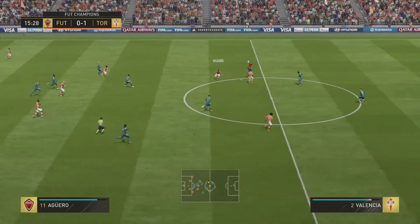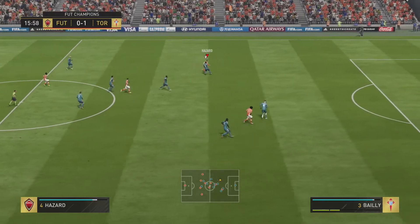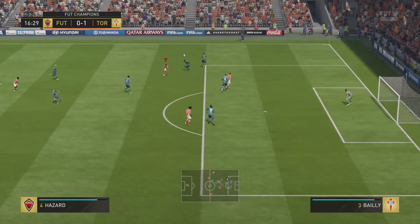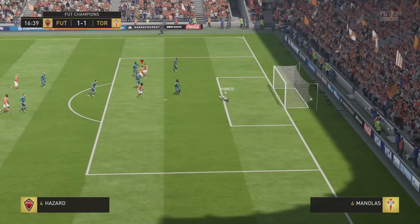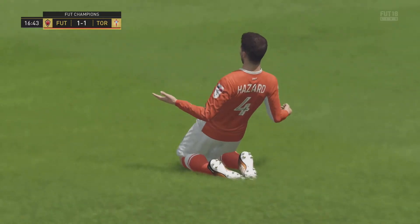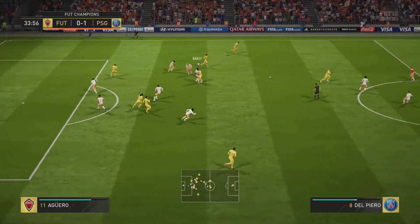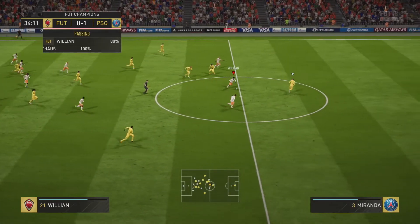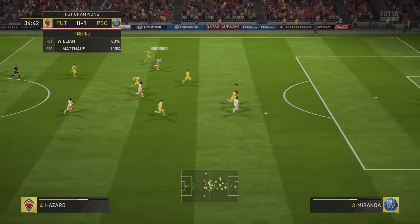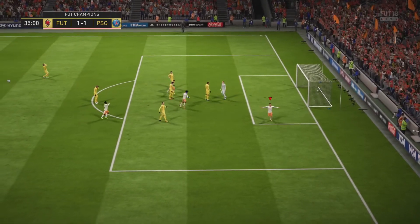Again, counter attack in play — Aguero feeds Hazard. I was trying to get a player review of Aguero as well but I really didn't like him so I ended up selling him. Nice finesse shot in there from Hazard — you can see he has got the ability to do that. Again, winning the ball and counter attacking; Aguero plays a free ball to Hazard over the top, he's going to win that and slot it into the back of the net for 1-1.